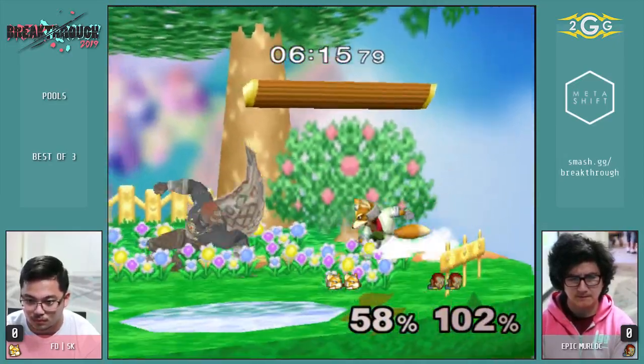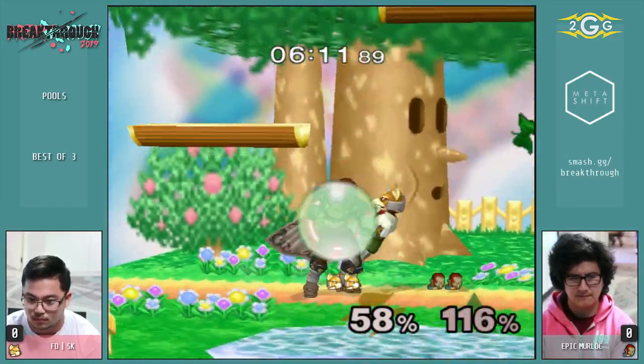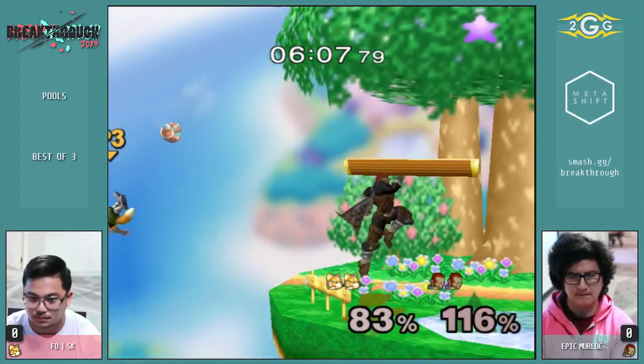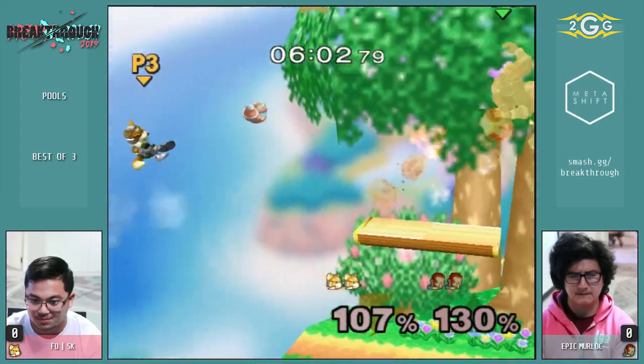And if you shield it, it just often auto leads to a shield pressure situation. It's by far the go-to move — and it's deceptive. People who haven't played Ganon much will see full hop down air and think he has to land, so they'll try to shield grab. But then he double jumps down air again, and the shield grab gets hard punished.